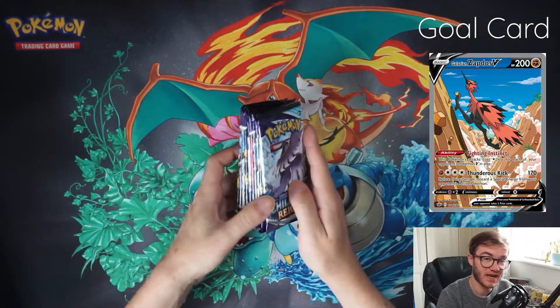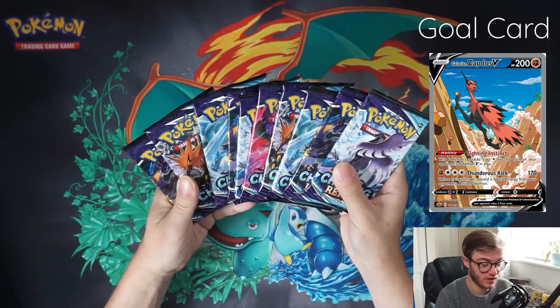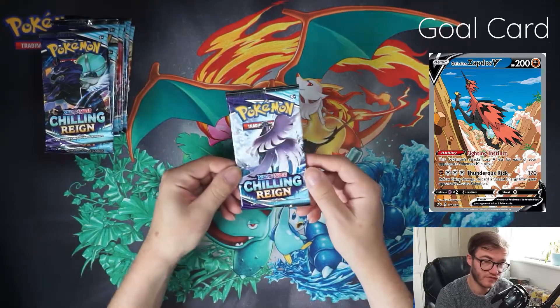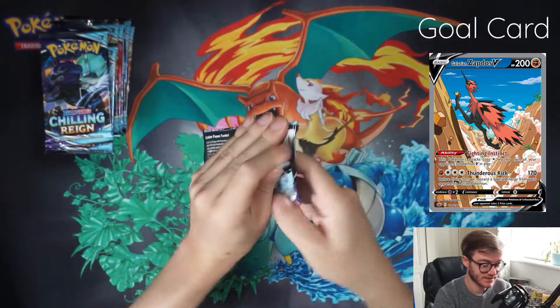How's it going guys? Jaze here. We are on the hunt for Moltres, Zapdos and Articuno Alt-Art in Chilling Reign. We're opening some more packs today. Can we find them? Let's get to it.